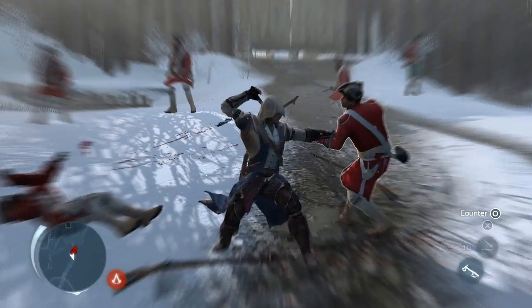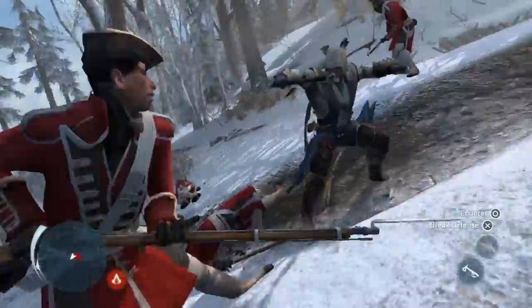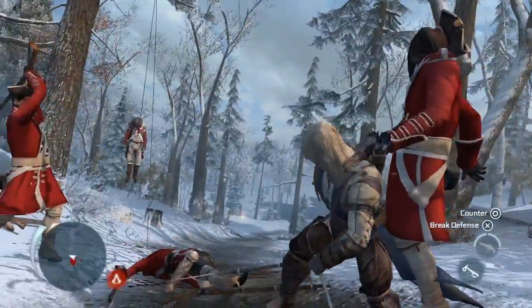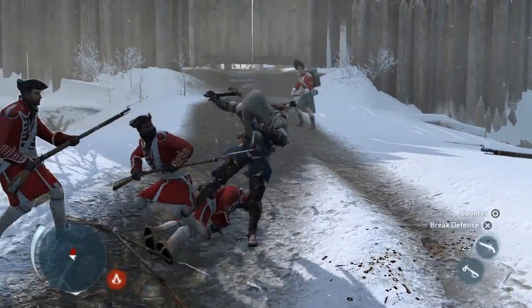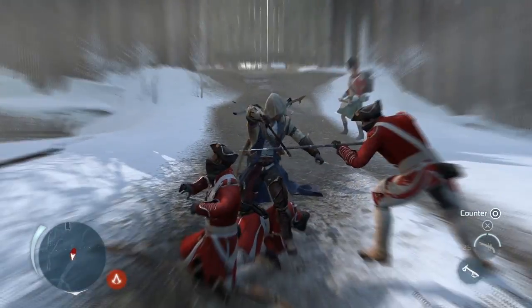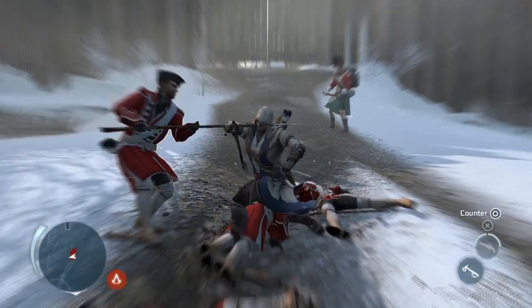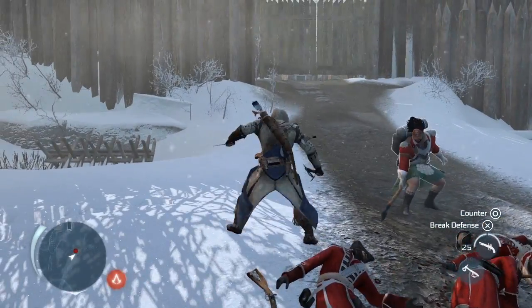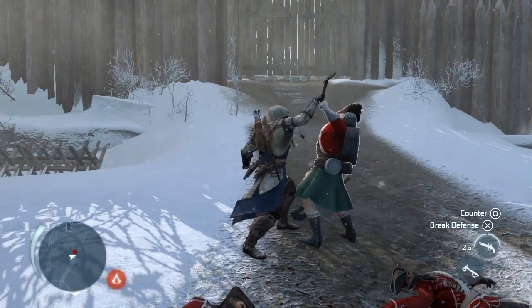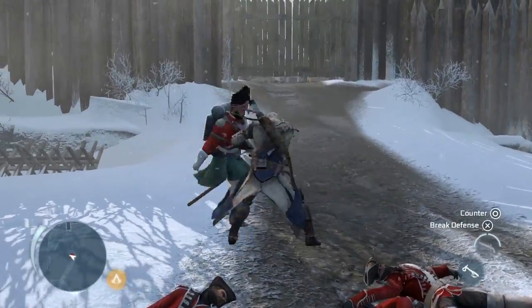Once you counter an enemy, you have a choice of what to do — whether to assassinate or throw them. Enemies can now also attack together in unison; we call that a dual counter. We've also worked on the different enemy archetypes to ensure you have to change your strategy depending on who you're attacking — in some cases, your base attack won't work and you'll need to use more advanced tactics.